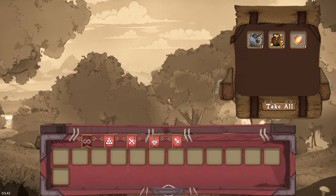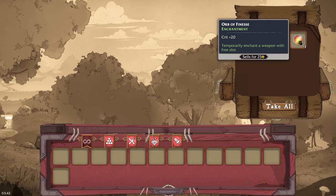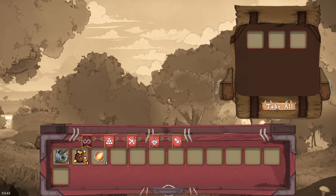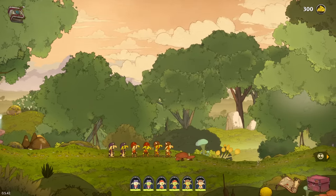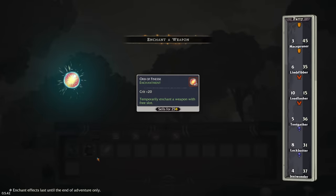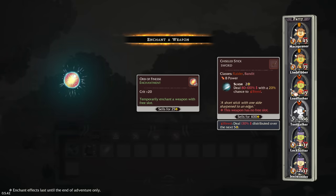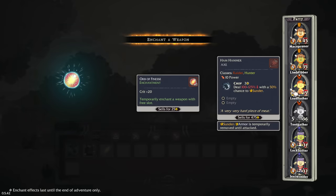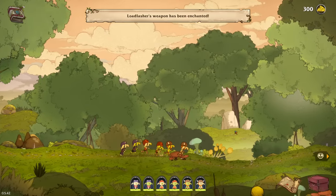Open up - what do we got here? We got an orb of finesse, an enchantment. Temporarily enchant a weapon that has a free slot. That doesn't even have a free slot. It's temporary, so we'll go for that.